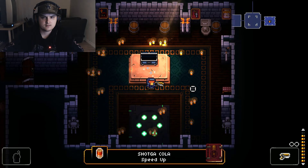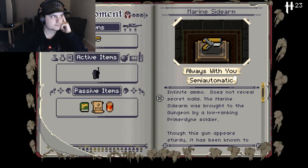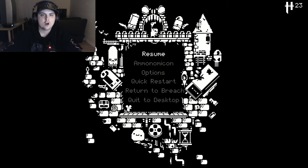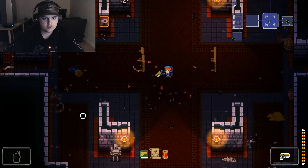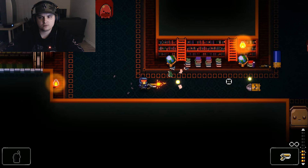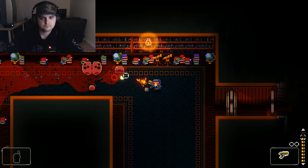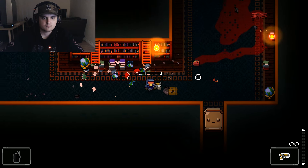I found Shaga Cola — a highly caffeinated item that speeds you up. I can see I'm moving quicker now. That's great. I'm gonna open the map and keep moving. I wish I could get a new gun though.